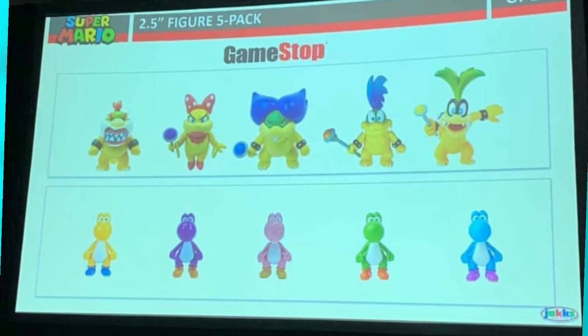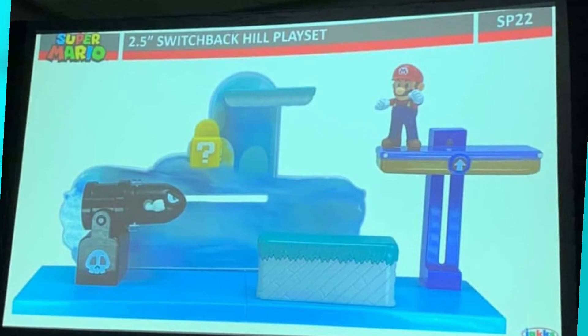Now we have a 2.5-inch playset — the Switchback Hill playset — which looks very cool. It comes with a 2.5-inch standing Mario. We finally have a Bullet Bill Blaster, which is super cool, and we can actually shoot Bullet Bills out of it. It looks like on the back there's a little rail where we can take the Bullet Bill and slide it. Then we have a coin, which looks like you hit it from the bottom and it pops up.